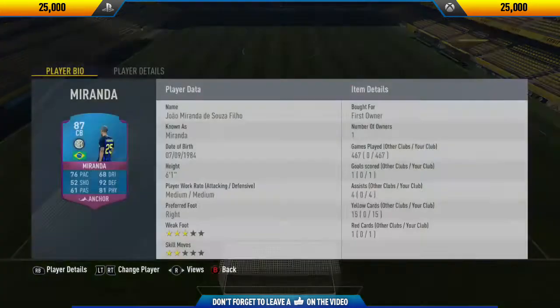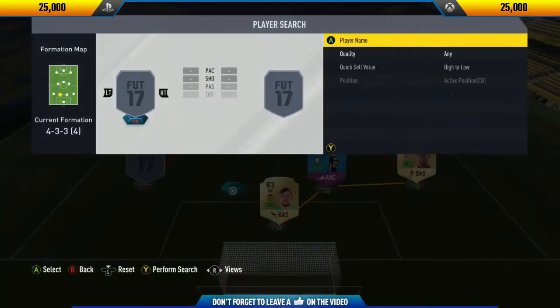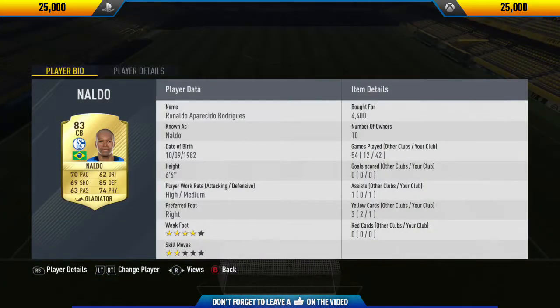Moving over to the right back position, we have Mariano. The main reason I went with him was because he has three-star skill moves, which is very helpful to have for a defender. If you couldn't guess already, this team was all about attack - I didn't really bother that much about defense, which is why I went with very attacking wing backs.